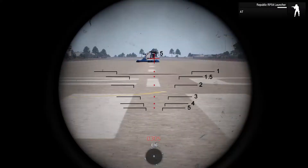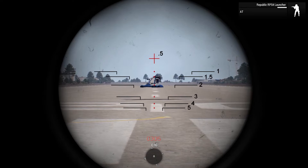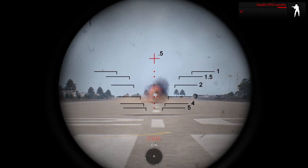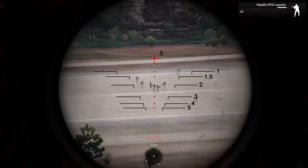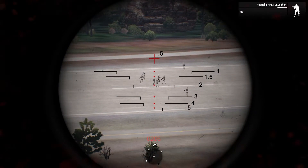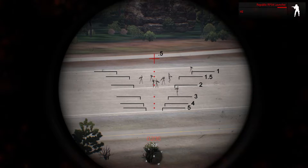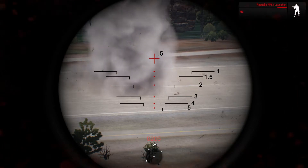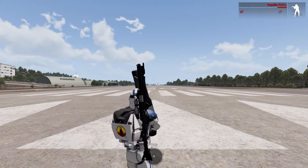The RPS-4 is a dumbfire equivalent to the RPS-6, with a max range of around 1500 meters. The RPS-4 has the ability to fire both anti-tank and anti-personnel ammunition. It is a closer-ranged alternative to the RPS-6 for those who prefer to look at their enemies directly in the photoreceptors as they blow them sky-high.